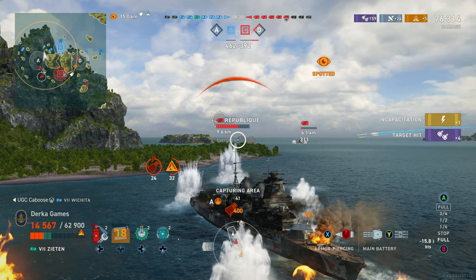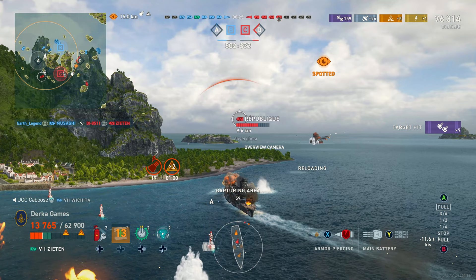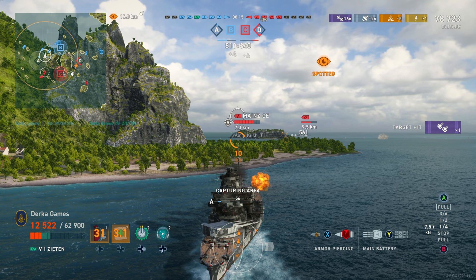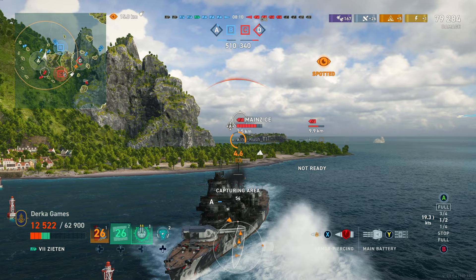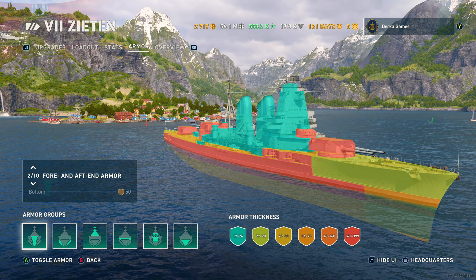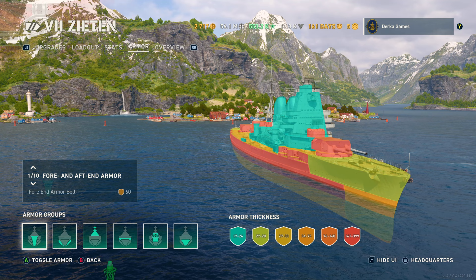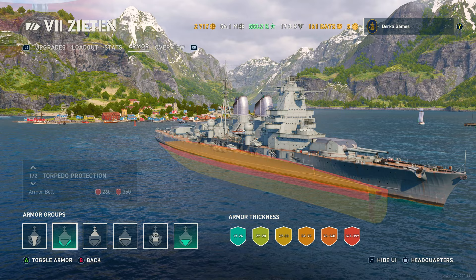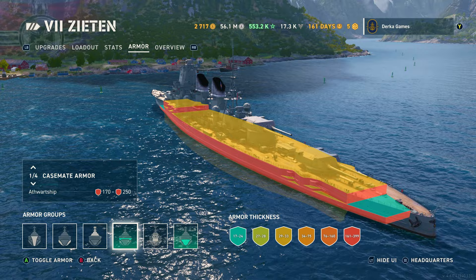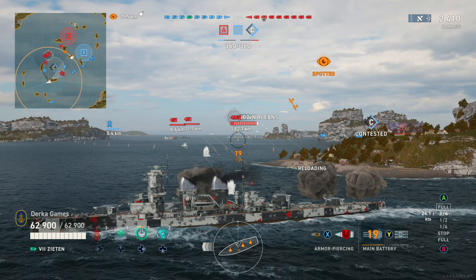These ships are not as survivable as the original German BBs — these are battlecruisers after all. Say what you will about Bismarck, Tirpitz, and their massive superstructures that eat damage; the OG German BB line is miles above these battlecruisers in survivability, not only because of the damage cons but because these battlecruisers have typically lighter armor schemes. At the higher tiers they even have smaller HP pools. The whole line has overmatchable bows — for instance, Zeaton has a 27mm bow and anything with 406s or above can punch right through if they aim above your icebreaker. Also none of the battlecruiser line has turtleback armor, so your citadel is more prone to taking large hits.